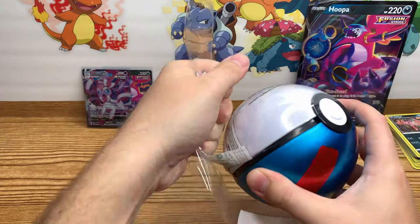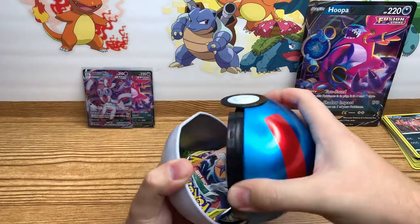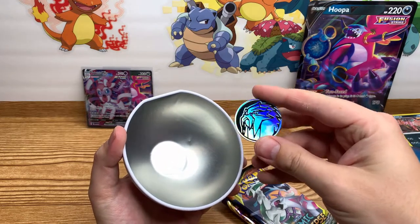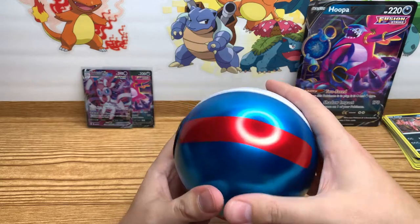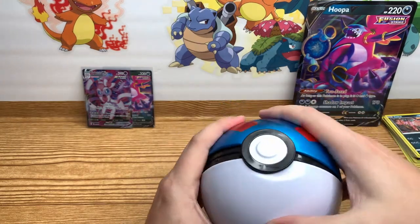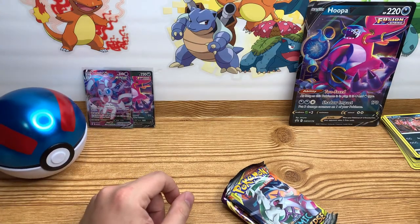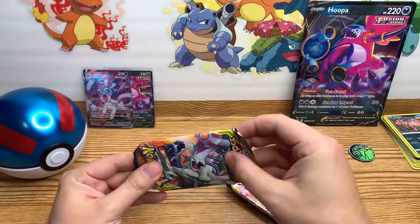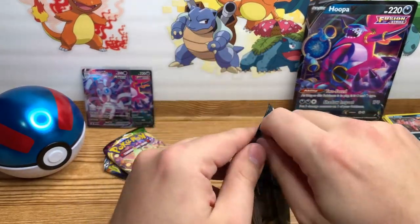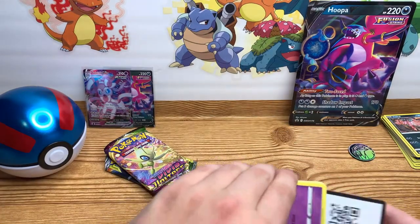There it is — Cosmic Eclipse. Hopefully I didn't get too beat up. It comes with a coin as well, and then you get this nice Pokeball 10. I enjoy the Pokeball 10s. Blessed to have at least a place to store some of my stuff. It's actually a really nice tin. I don't like the way they pack the cards in because it looks like they're almost bent up, but it's alright for now. We're going to save the best for last. Hopefully I've had good luck out of Cosmic Eclipse — this is only my third tin. I've had two hits, so I hope that trend continues.